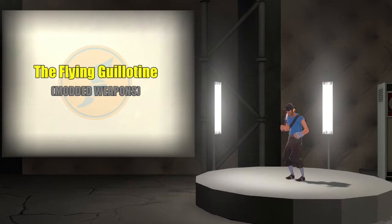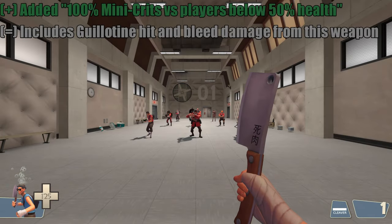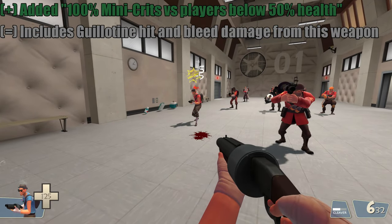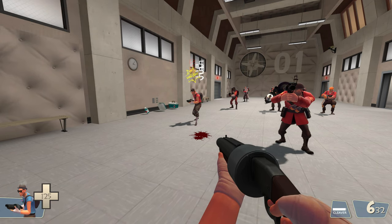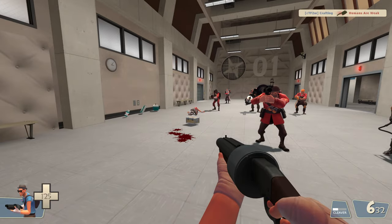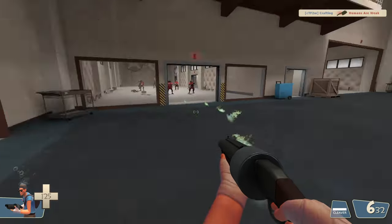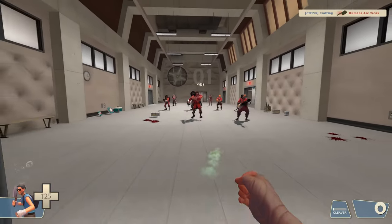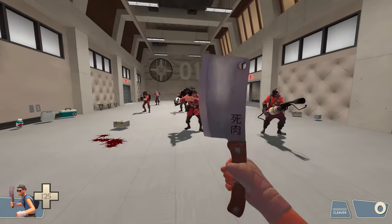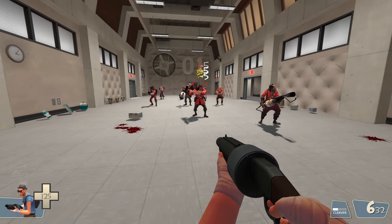Combined with the fact that the pistol is a hitscan weapon with a relatively large clip, enabling it to do about the same damage over a longer period of time, combined with Scout's speed, often means he doesn't really need a long-range finishing tool. So we went ahead and gave it a minicrit below half health in order to make it a finishing weapon, like the old finishing line pistol we used to have.